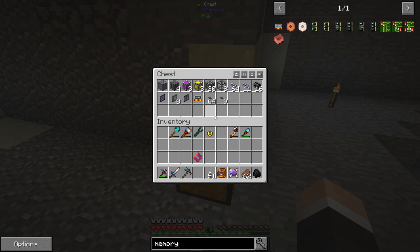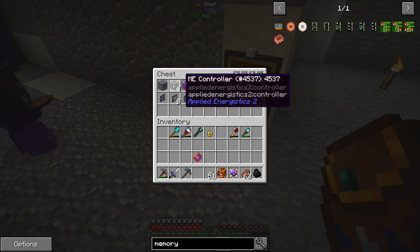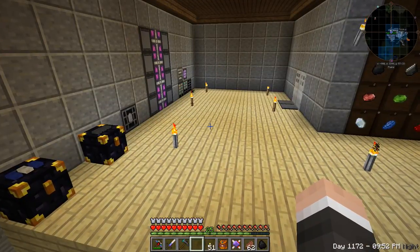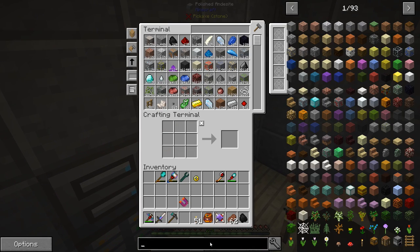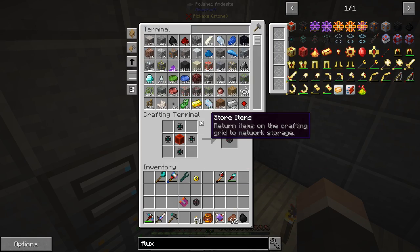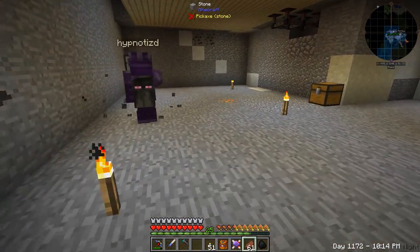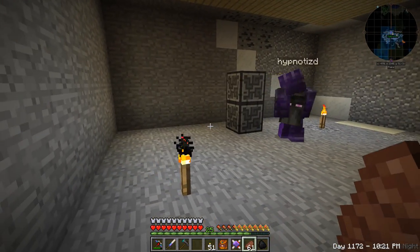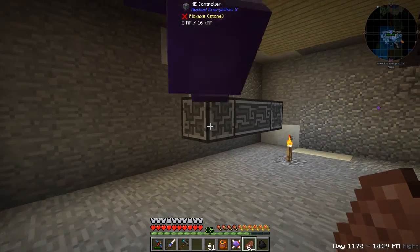We should move the controllers down here and try to set up the whole system starting down here. Get everything out of the ME system, set up those controllers, and then disconnect the other one. The system doesn't like having two controllers or two separate multiblocks at the same time. We just need to get that one ready. I'm not sure where we're putting these things, so I'll put them up against this other wall for now.